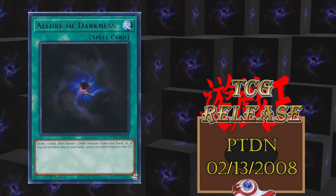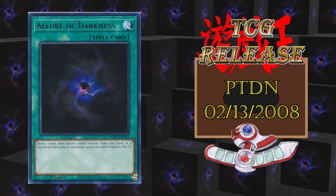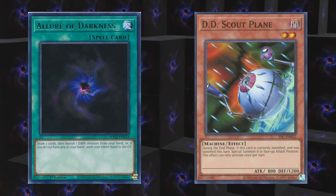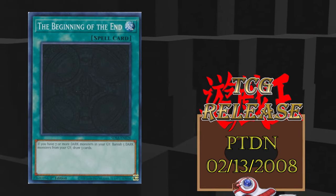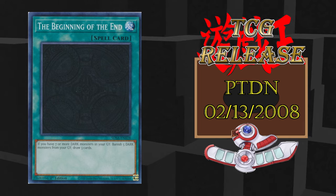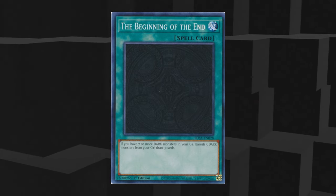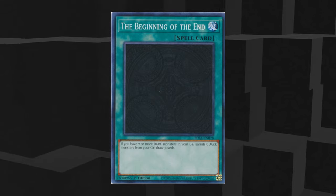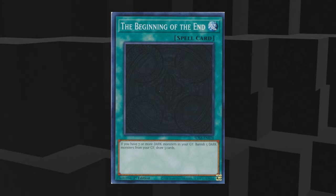Next is the upgrade, Allure of Darkness, which is further draw acceleration. It does banish a dark monster or discard your whole hand, but you can still use that to your advantage with effects which trigger from the banish zone, like Necroface, or even going plus one with DD Scout Plane at the end of the turn. Draw power is wind power. Let's keep the draw power train rolling with The Beginning of the End, which has a difficult activation condition requiring seven dark monsters in your graveyard, but that bar is getting easier to clear as the game continues to accelerate. Banishing five dark monsters is also a little expensive, but by getting rid of spent combo pieces or links which were just used to link climb, it's not that bad. Plus banishing can still be seen as an advantage. Drawing three cards is ridiculous, and I think the risk of being dead in hand is well worth it. A plus two draw card is a little crazy.